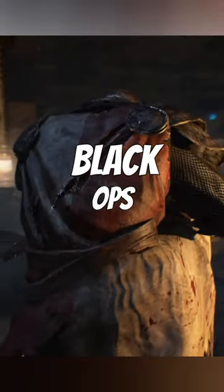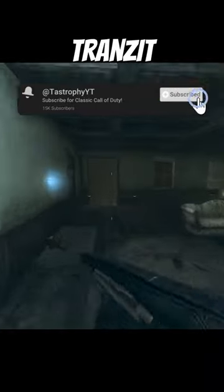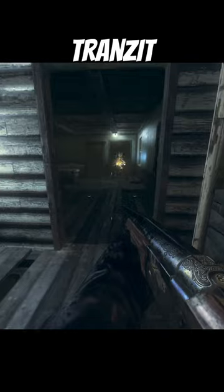The worst box spawns in every Black Ops 2 zombies map. On Transit, the Farm box spawn is actually the most annoying because you go up there and the zombies can jump up from the deck and trap you there — super annoying.